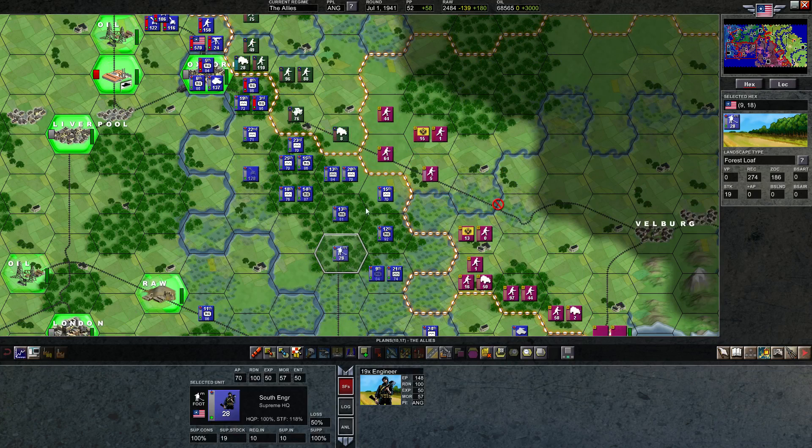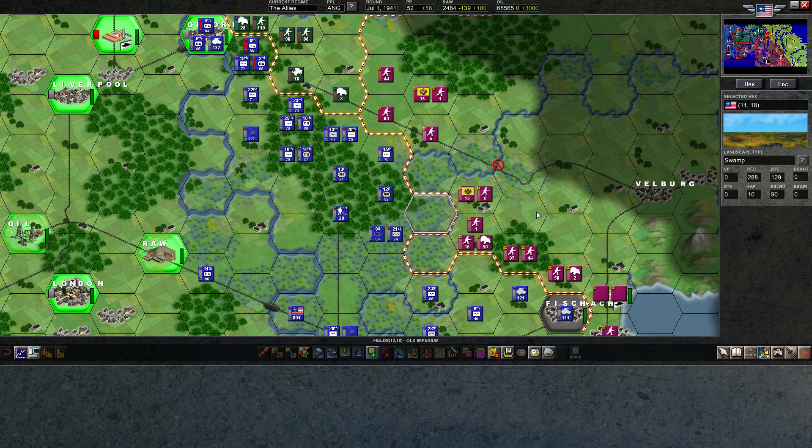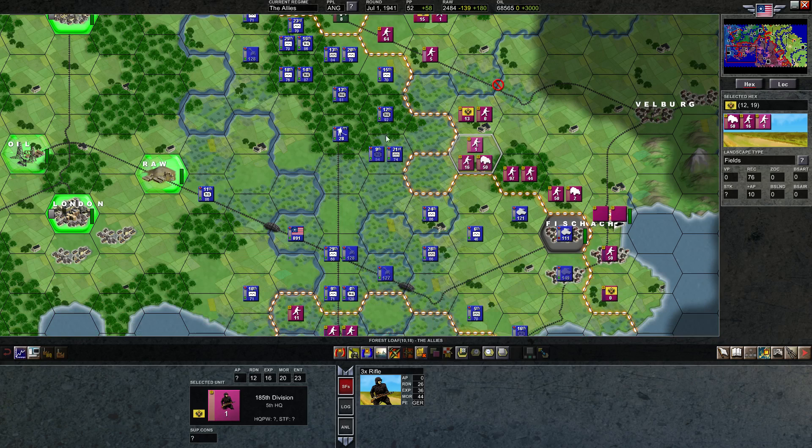I think it's time for this engineer to build another road — it's going to help all our units stay in good supply. That means I could move in here if I wanted. The better unit to move in is probably the machine guns. They're really good in the forest, but they're also not bad in the swamps. Although they can't attack out of the swamp, because the places they'd be attacking into are open. Maybe there's not even a point in us taking it.